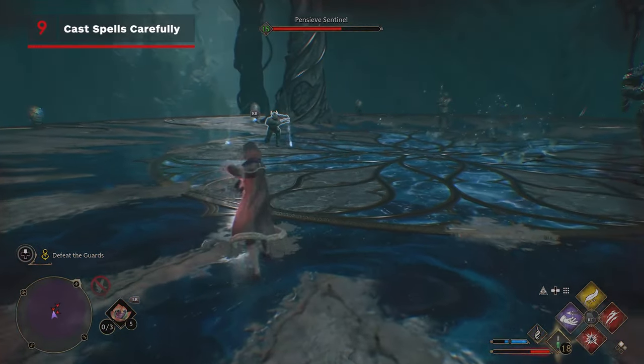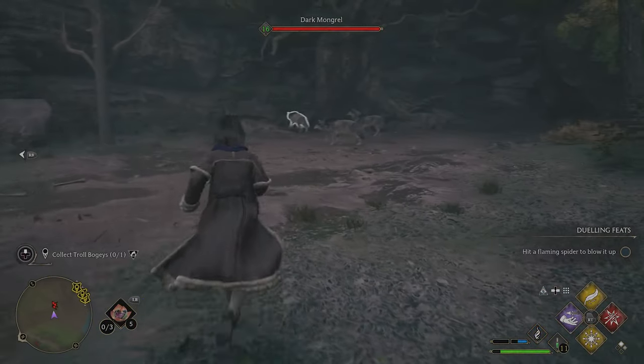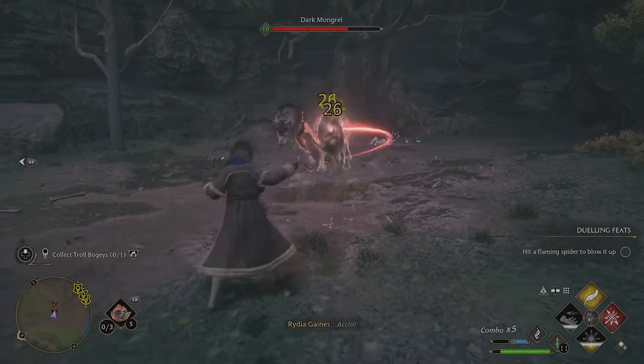You can't interrupt a spellcasting motion once you start, so make sure there's not an incoming attack waiting for you before you cast. Hitting an aggressor with Stupefy, or lifting groups of enemies, can ensure you have time to get spells out.